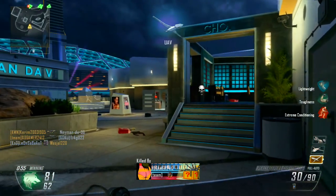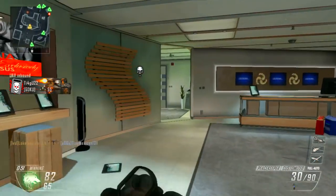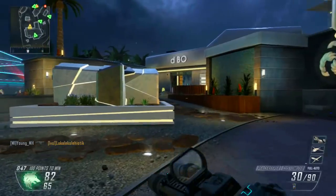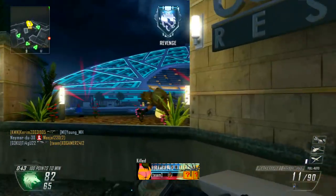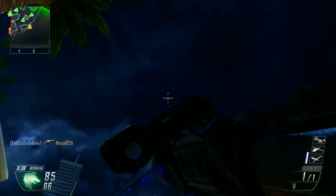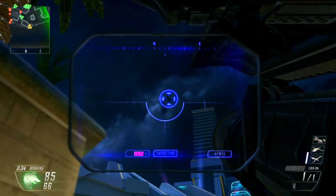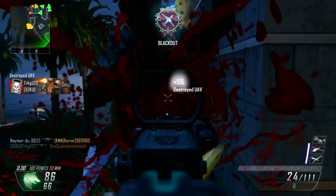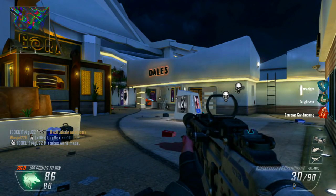Finally, the last thing on this list that Black Ops 2 changed was zombies. I could make a whole video just about zombies and all the things they changed, but to name a few: they added the first big map, like Tranzit, which is awesome. We got more perks, we got double Pack-a-Punch, we got zombie game modes like Grief. There's a lot more to add to zombies, but that's the gist of it.